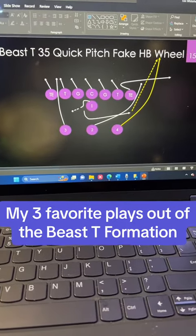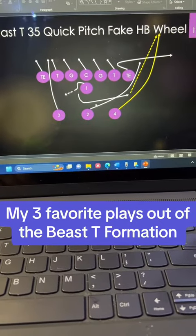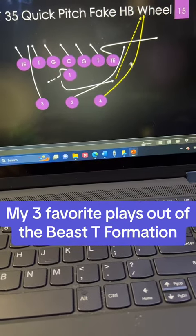Next play is Beast T Half Back Wheel. This is a very nasty play. The quarterback is going to fake the pitch and he's going to run like he's doing a QB power. The four back is going to go for the wheel route — but before doing that, he's going to fake like he's lead blocking.